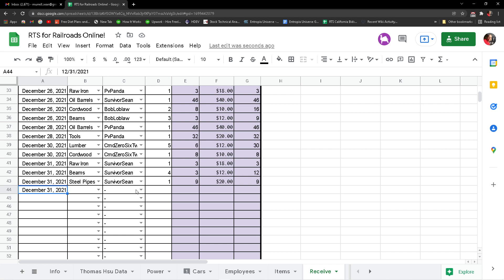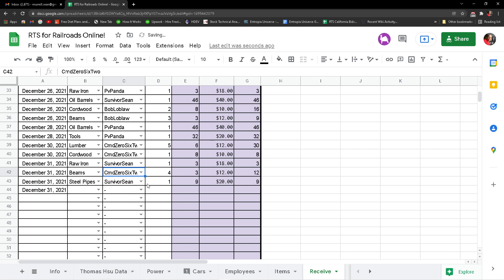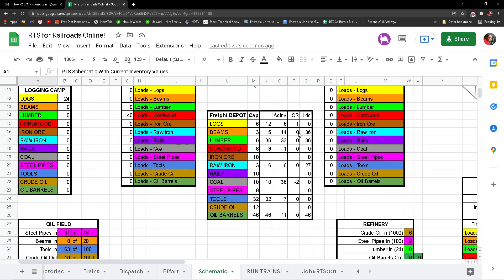Raw iron — I brought beams and steel pipes, I did not. I know he brought a log up, so I'm just going to assume he did the beams. I don't know why it says what it says, but let me try six and see what happens. Yeah, that brings it down to zero.